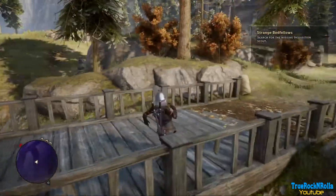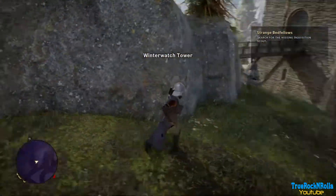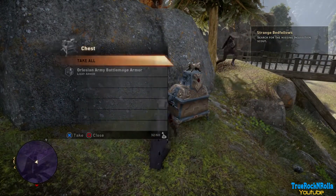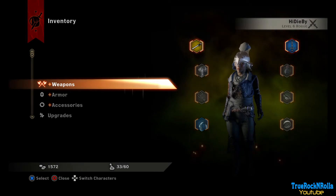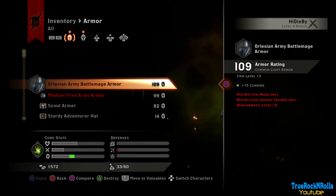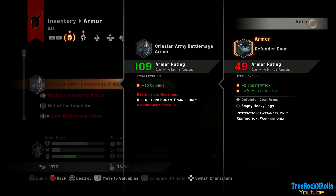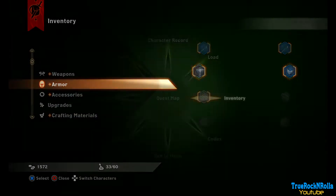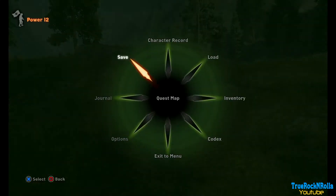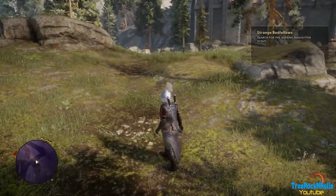Missing scout, missing scout — what is that? I think I saw something here. Oh, a chest — nice! Light armor, Orlesian something. 109 armor and mage only — better mage armor. 15 cunning upgrades — that's a bit weird, and it needs level 10 as well. Definitely keeping it. Actually let's save because I think the loot is random.